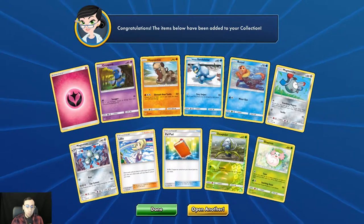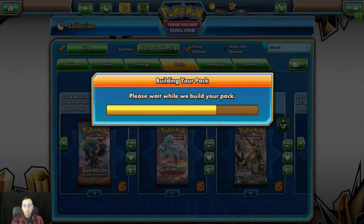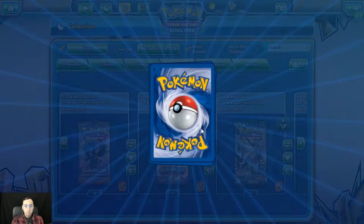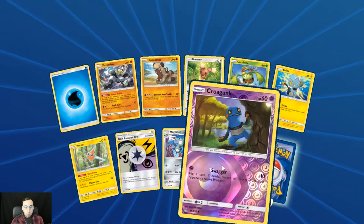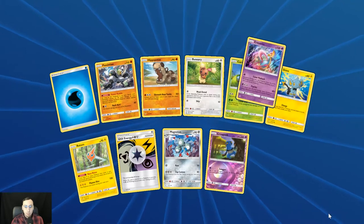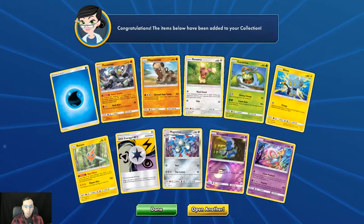Holo rare Chubby Shaman. Not sure what took that pack so long to load. Reverse holo Croagunk and another holo rare Cascoon.